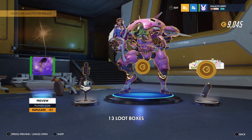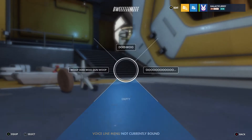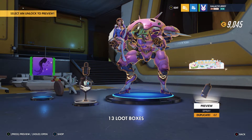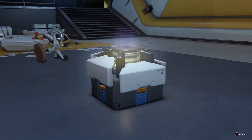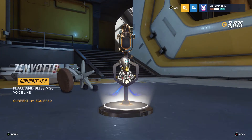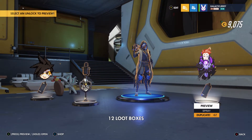I'll be mad if we get a legendary duplicate, haha. A victory pose for D.Va — although I have most of D.Va's items already; she is my main after all! Four duplicates, one voice line — 'Peace and blessings be upon you all.' Oh, Zenyatta! I talked over it, haha.